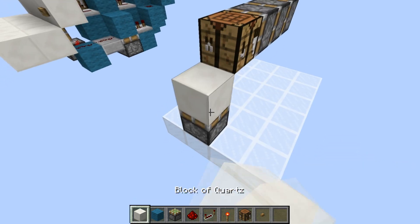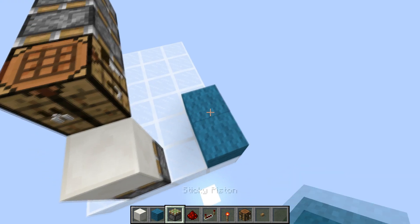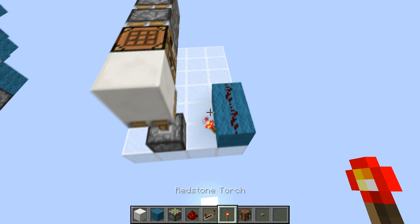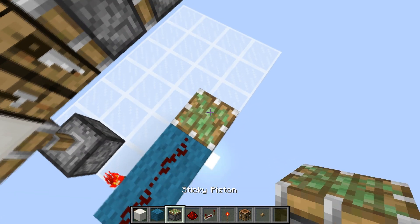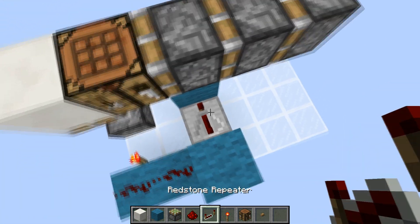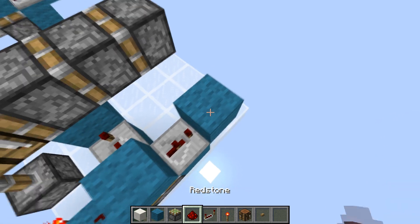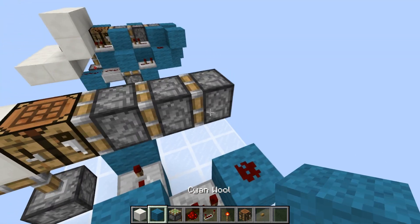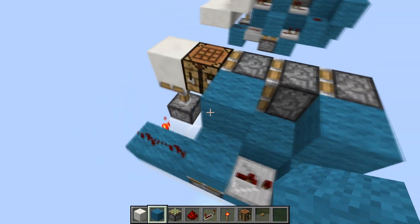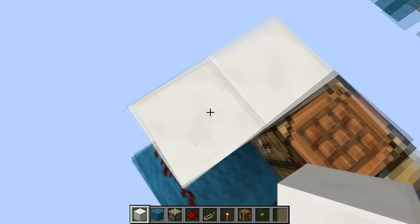Then place your crafting table there and your wall block there. Now for the redstone circuit: place blocks there, redstone dust, and then a torch there. Then place a sticky piston here and blocks like so, a four-tick repeater there, then blocks like this, a two-tick repeater there, and then redstone which heads into a block.